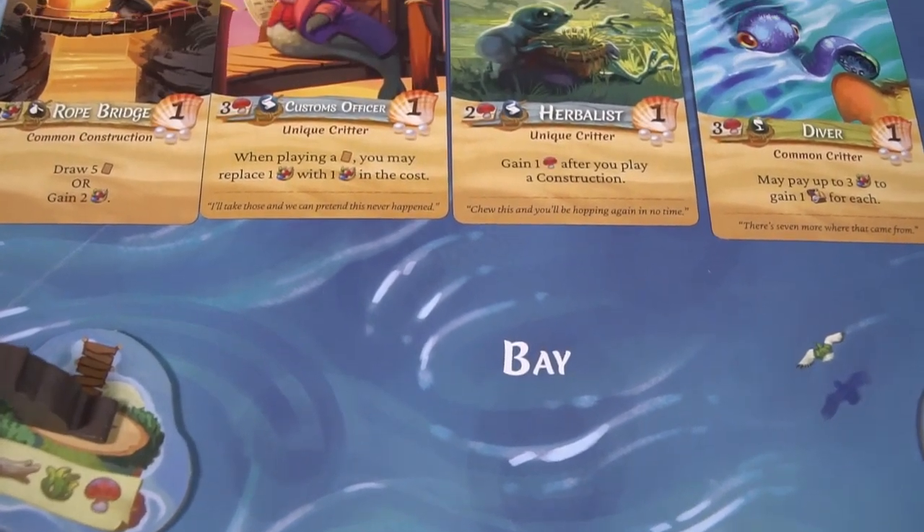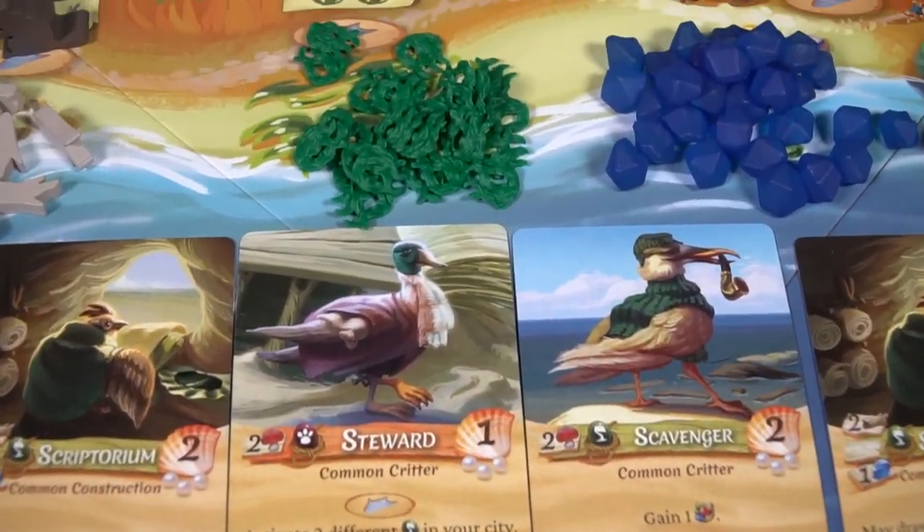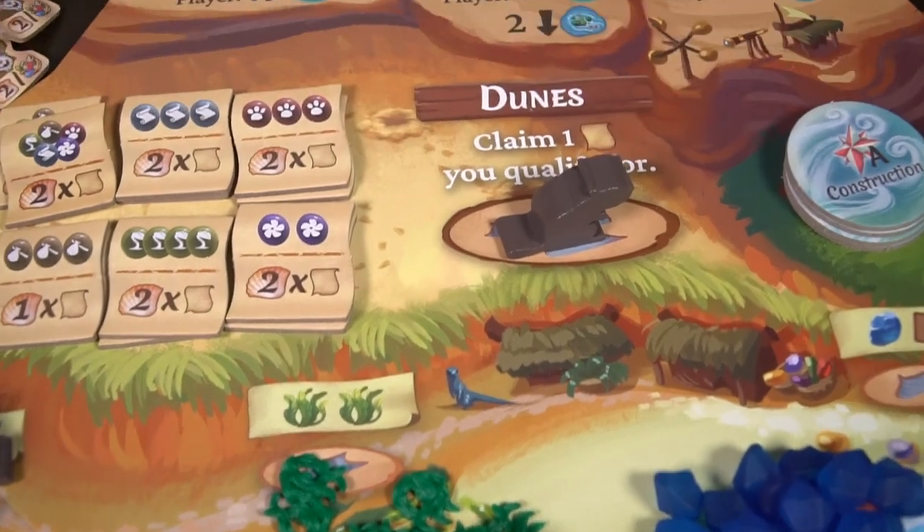Hey guys and welcome back to another Unfiltered Gamer board game review. Today's game up on the tabletop is Farshore by Starling Games. This is a 1-4 player board game where you are going to be competing in Farshore, which is just north of Everdell. Yes, this is an Everdell game, but it is a standalone game. And before the high tide rises, you'll be trying to score as many points as possible, claiming islands and gathering riches, all with your woodland friends, brought back once again for another adventure.